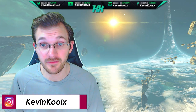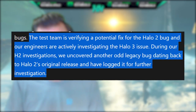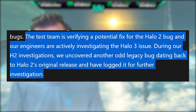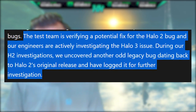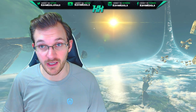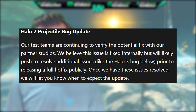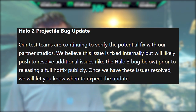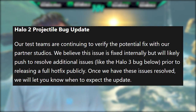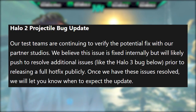As of May 15th, the team is verifying a potential fix for the Halo 2 bug and engineers are actively investigating the Halo 3 issue. During the Halo 2 investigation, they also uncovered another odd legacy bug dating back to Halo 2's original release, logged for further investigation. For Halo 2's projectile bug, 343 states test teams are continuing to verify the potential fix with partner studios — they believe it is fixed internally but will likely push to also resolve the Halo 3 bug before releasing a full hotfix publicly.